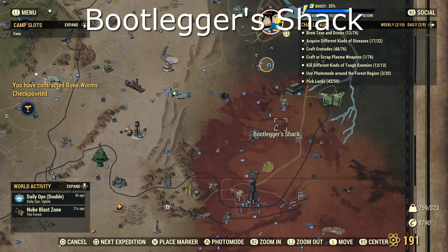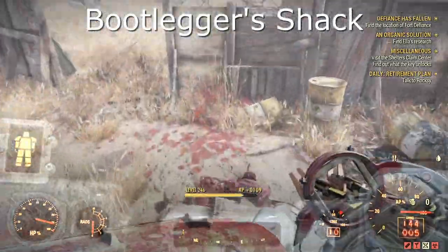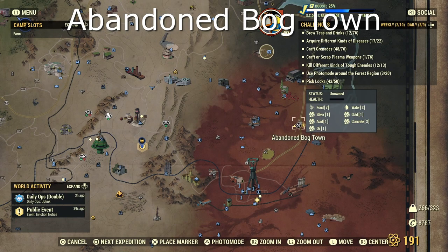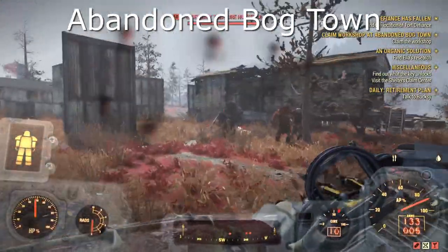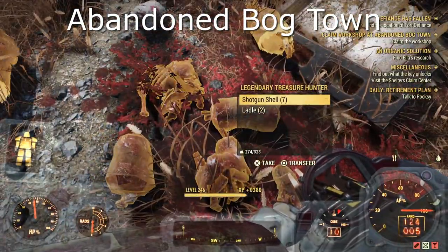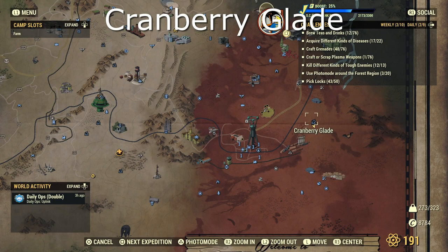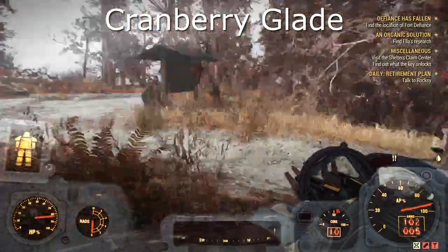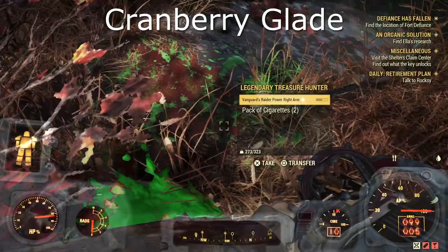Onto the Bootlegger's Shack — this guy was at the back of one of the shacks. Next we have the Abandoned Bog Town. Now this is a workshop so you can't actually spawn in the town itself, but there are spawn points right near it anyway so it's not too much of a problem. Next we have the Cranberry Glade — now this is one of the harder ones. I was quite lucky to find mine at the beginning of the glade, but sometimes you will have to go inside and just listen out for sounds because he'll be hiding in the grass.